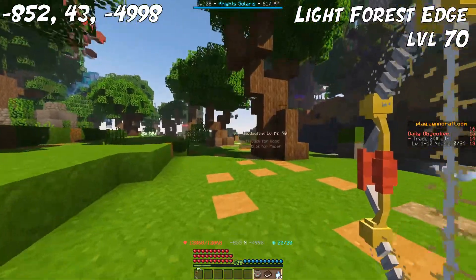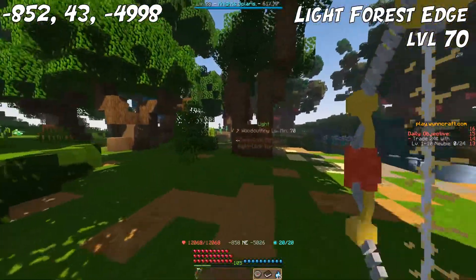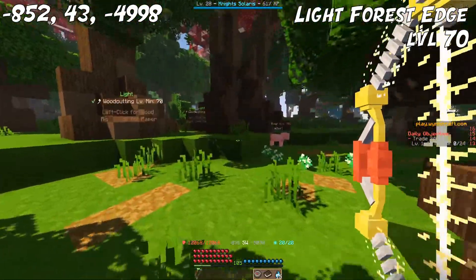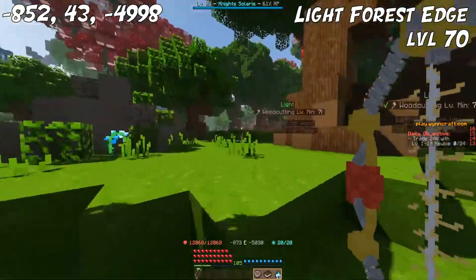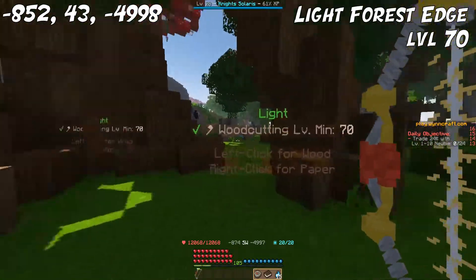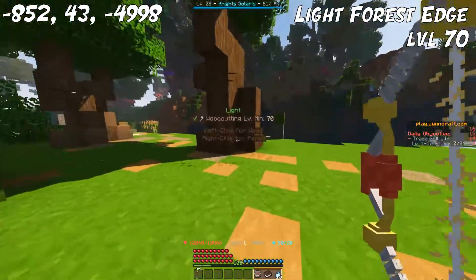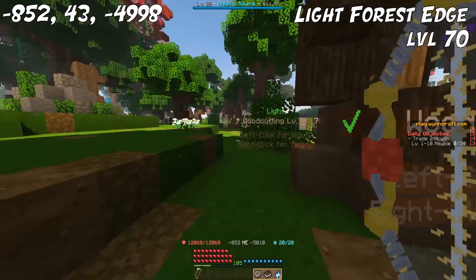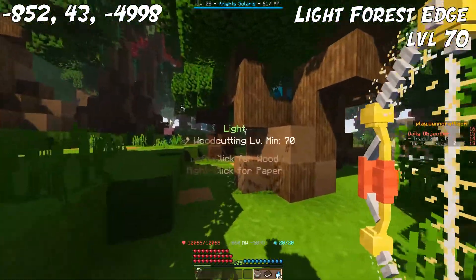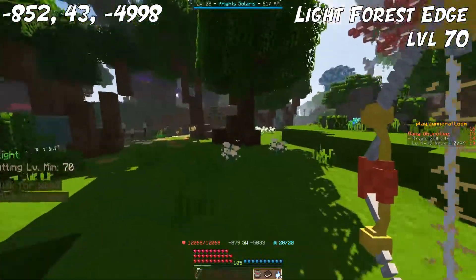Moving on to level 70, we are at the sort of edge of the Light Forest, right next to the Forgery. It borders the river that you cross to get from the Forgery to Sinfrass. Since it's on the edge of the Light Forest, there aren't really any mobs here. I have found that since the update, some werewolves can sometimes spawn right at the border of the Candor Forest on the other side of the river and sometimes aggro on you, but other than that there aren't really any mobs, and there are a lot of trees you can farm here in peace.